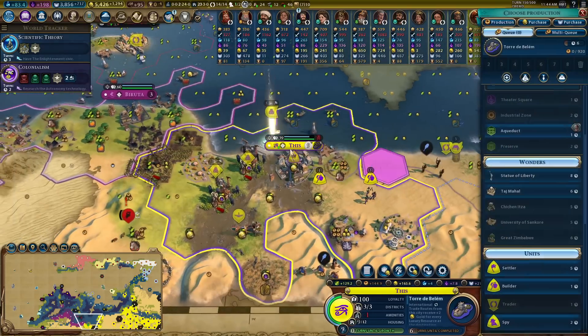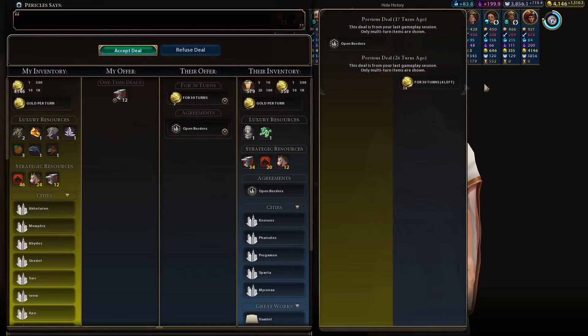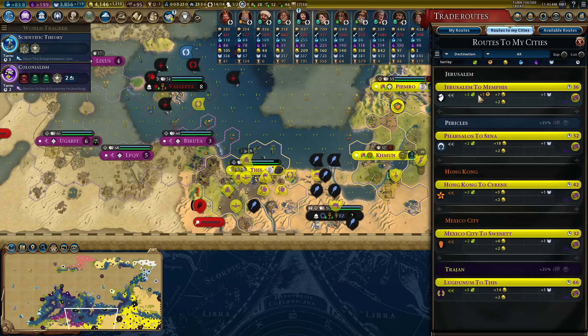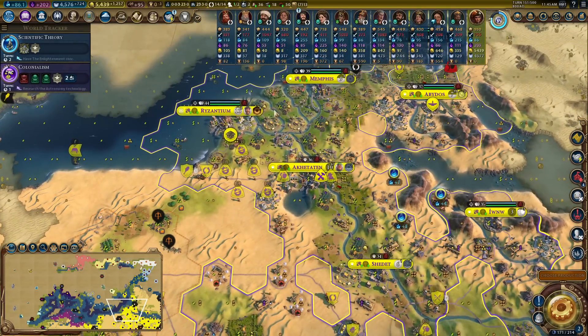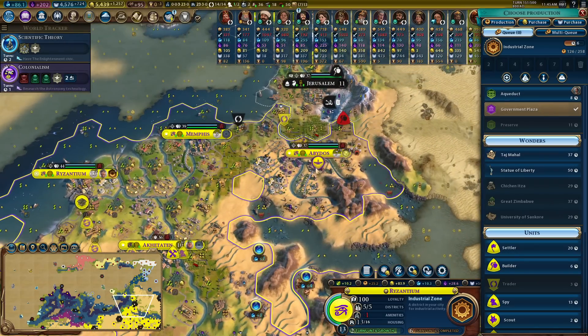People are finally trading with me now! I was wondering when that would happen. You get benefits from trading with me - send routes to me, why would you not? A bit of wonder construction is nice. I just have to double check what wonders I can still get because there aren't many left.